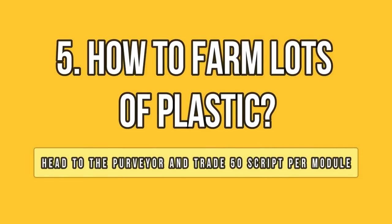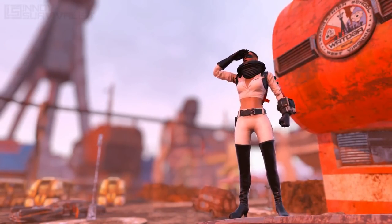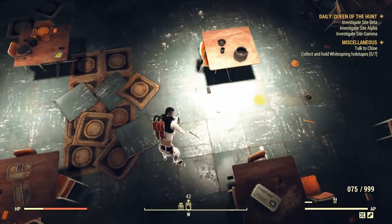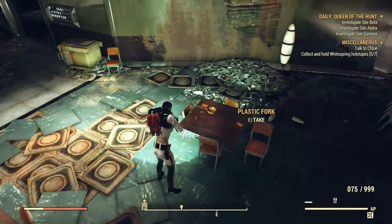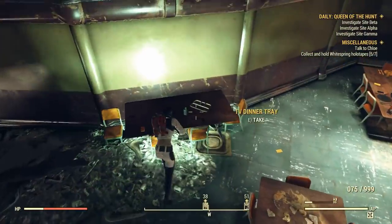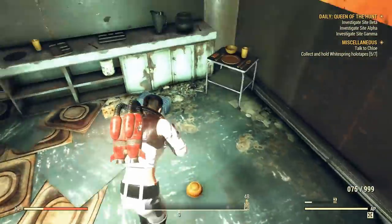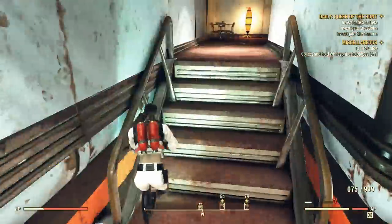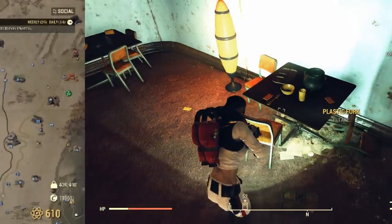You will need tons of plastic since this armor is mostly made out of it. My best suggestion is to head to the Watauga High School cafeteria lounge, where you can find dozens of plastic plates, forks, spoons, and knives — that's at least 100 plastic per day. The downside is that you can't server jump; it has a 24-hour spawn cooldown. If you need more, there is another fantastic location at the Morgantown High School gym area. They are all at high schools, surprisingly.